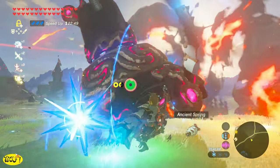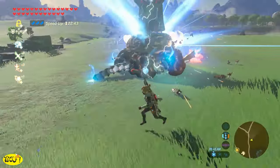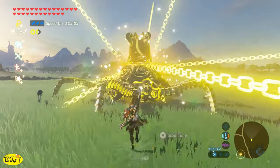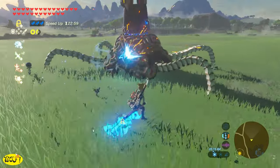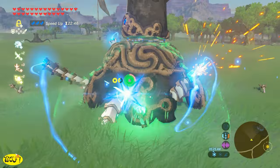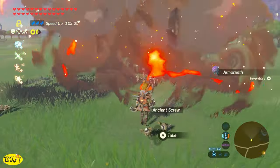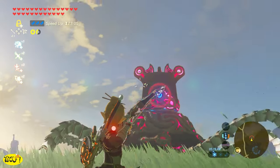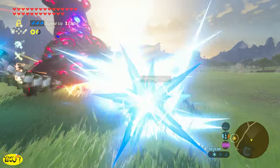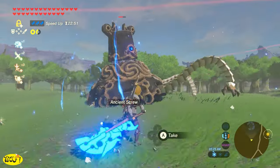Sometimes these guys will just start randomly shooting, so just try not to get caught up in the crossfire. Another method is to use stasis, but be careful because it doesn't last very long — you need to run up quick and cut the legs. One of the best methods is to shoot it in the eye and stun it, because you can do this over and over again. Then go and chop off the legs. If it starts shooting at you again before the legs are chopped, just hit it in the eye and stun it again.